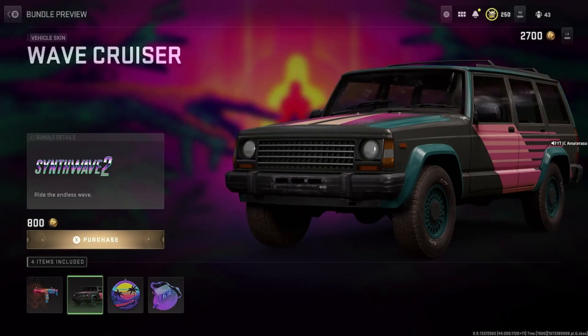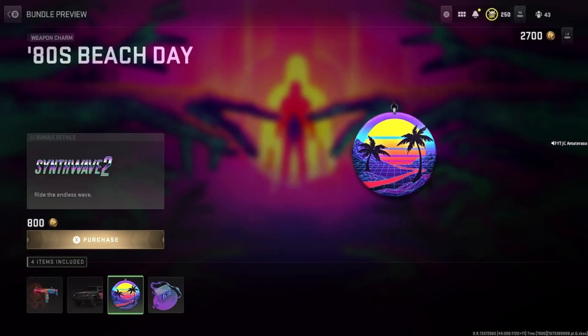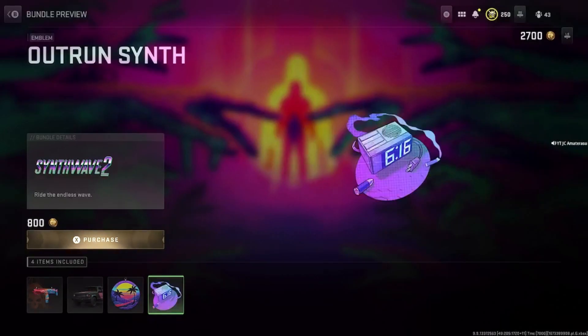The Wave Cruiser — okay, vehicle skin, weapon charm, 80s Beach Day, and the Outrun Sineth. That one looks really good actually, I can't even lie.